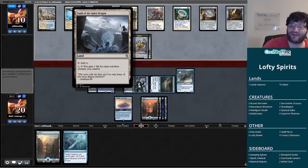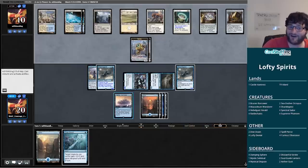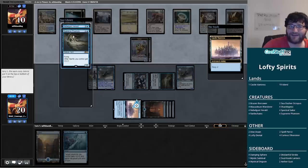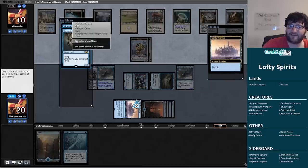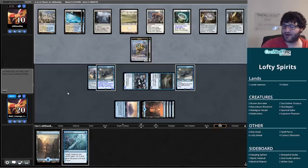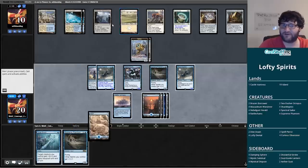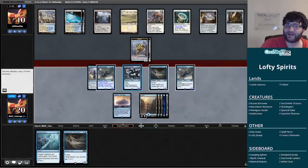We draw Supreme Phantom and beat down again — our opponent is certainly gaining life, but we're doing some damage too. Another Seal Away — this is probably pretty good for us since our opponent is using their mana to try to remove our creatures. That's not going to work thanks to Dive Down, and the old 1/6 Supreme Phantom is hanging in there. They're going to gain life — in response I'll play out Supreme Phantom with flash thanks to Rattlechains.